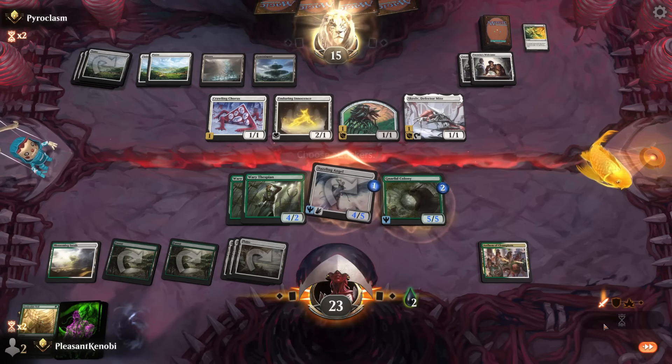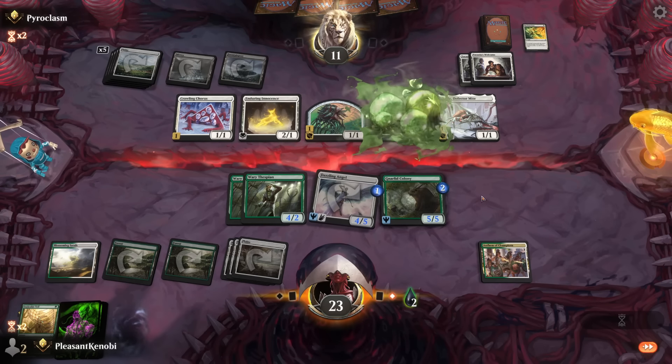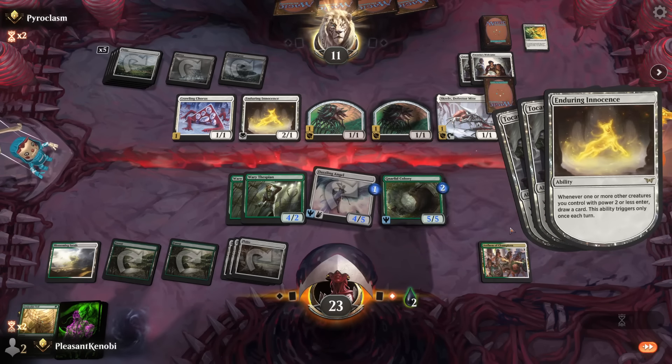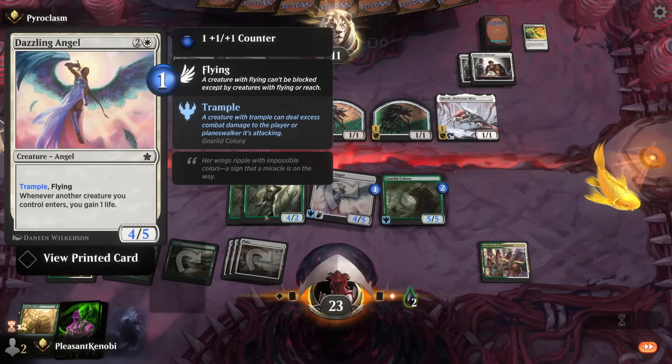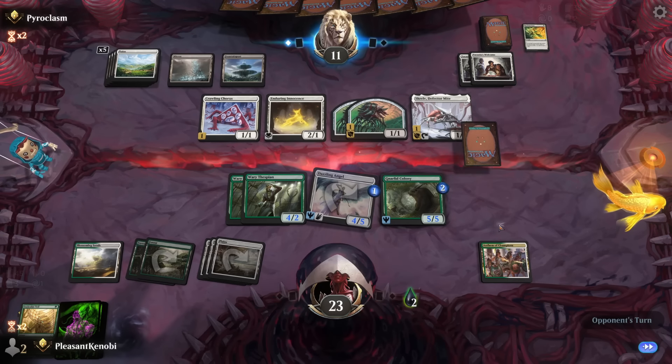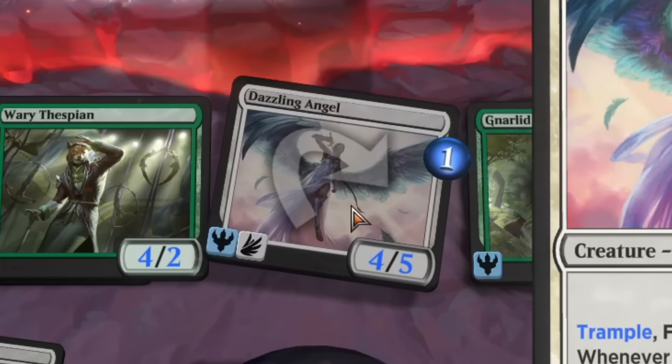Dazzling Angel in the sky for four. Wham, bam, take you to 11, ma'am. Also running one in between. We get another 1-1 Vector. Toxica — draw three cards. My goodness, that's basically Splinter Twin. I think keeping this Angel on top — well, if we win with it, it was great. If we don't win with it, it was bad, right? And that's the only way to determine whether that Surveil was correct.